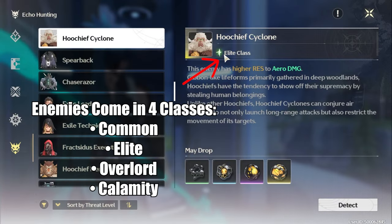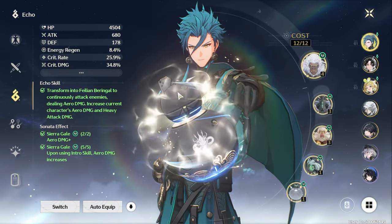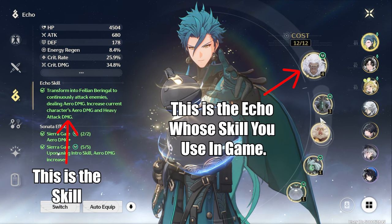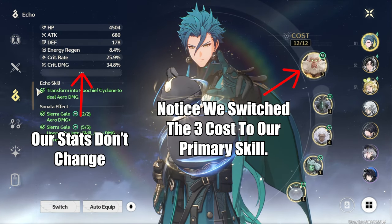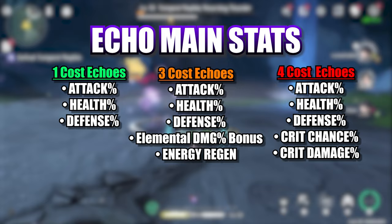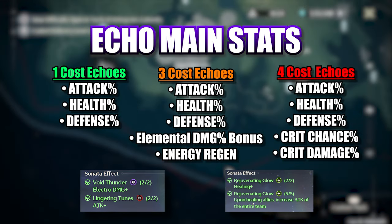Note the various different classes of enemies: Common, Elite, Overlord, and Calamity. These classes determine the cost of the echo that drops, with their values displayed on screen. Your character can hold up to 5 echoes at a time, and the total cost of these echoes cannot exceed the shown limit. You also cannot equip duplicate echoes of the same name. The echo in the primary slot is the echo ability your character can activate in battle. As of the recording of this video, the general idea is to play a 4-cost echo, two 3-cost echoes, and two 1-cost echoes, as this gives you the overall highest amount of stats. You're also going to want to go for either two 2-piece Sonata sets, or ideally one 5-piece Sonata set to reap the benefits of those effects.